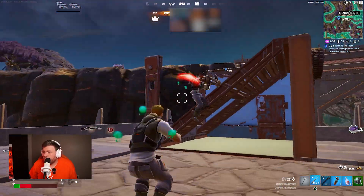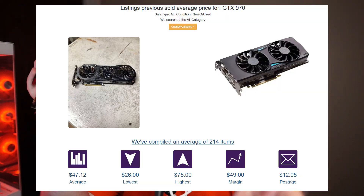This is a GTX 970 and we're going to see how well it plays Fortnite here in 2024. Depending on your CPU, you might get different results than us, but you can pick this graphics card up for only $47 on somewhere like eBay. So let's look at our PC specs that we're going to be using and hop into some Fortnite games.